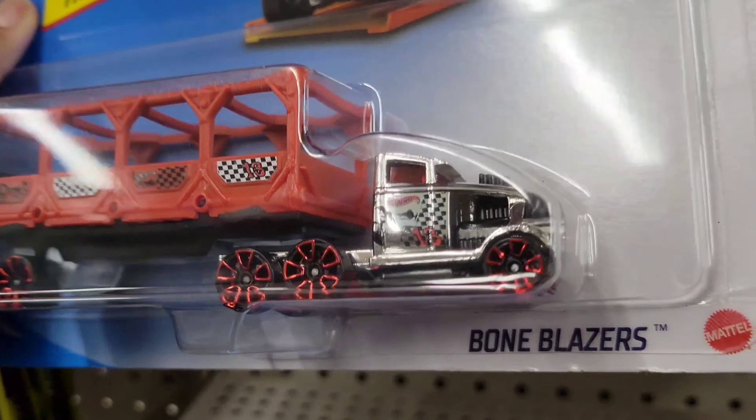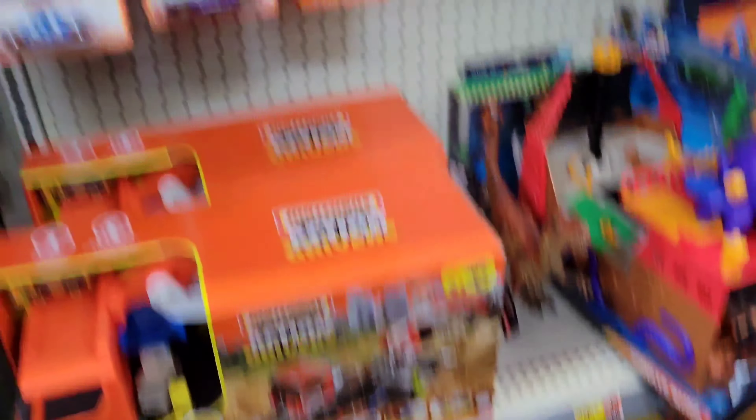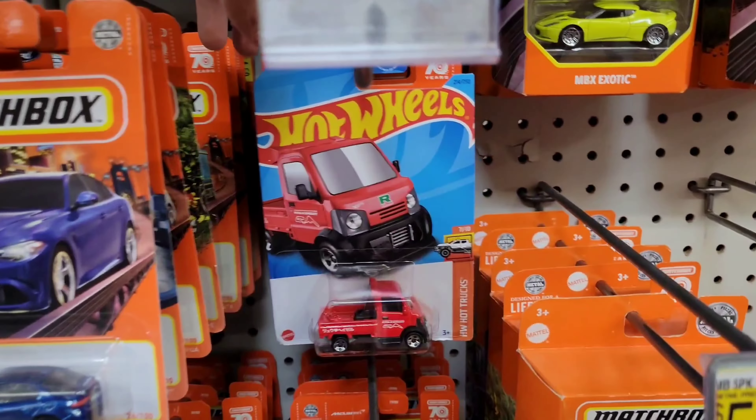I did the little Hot Wheels trick and there is nothing here that I need, nothing really at all. This is from the new end case - that's about it. The only dump bin I see - is this the treasure hunt? No, of course not, but that's pretty cool looking. Dodge Viper. Got some more Neon Speeders in... they have the Civic! Oh my god, we found one!